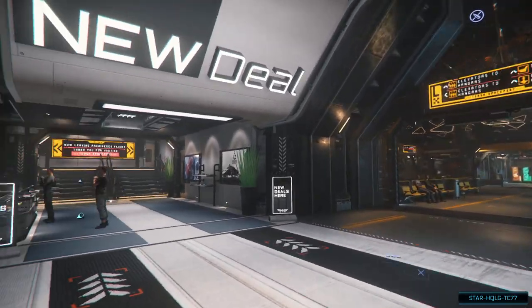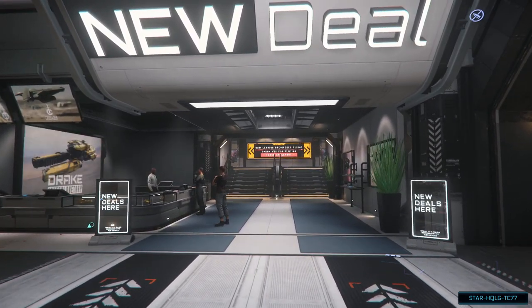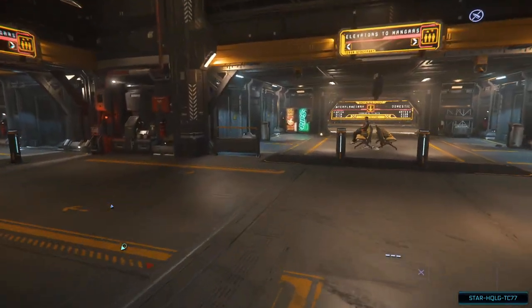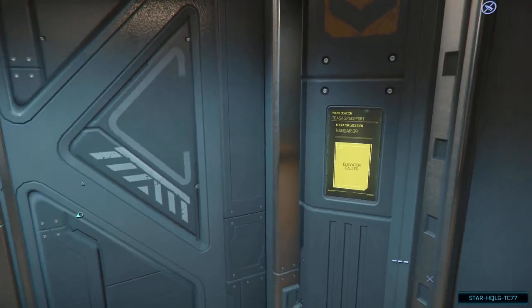On our way to the elevators to the hangars, we see the New Deal ship showroom here on Hurston. This is one of the locations where you can purchase additional ships in the game. But enough of that for right now — I'll have videos about how to buy ships in-game later. Let's keep making our way to the ship in the hangar.